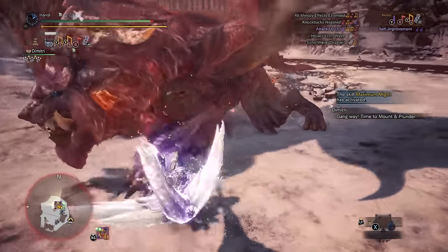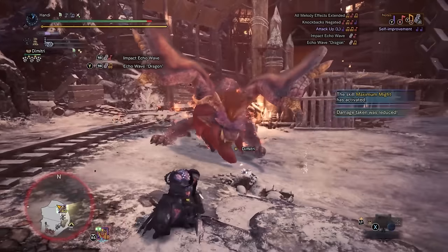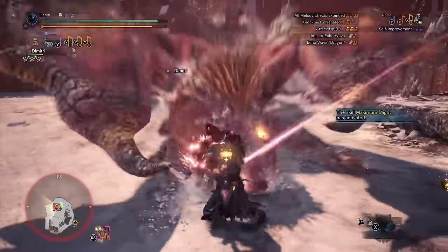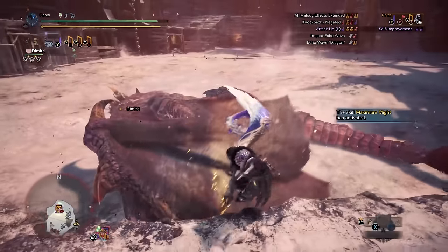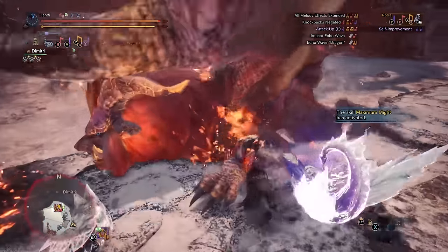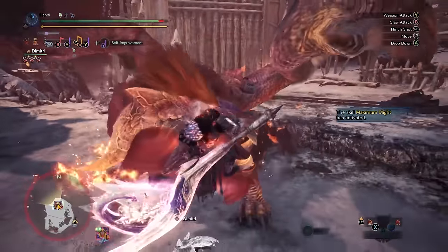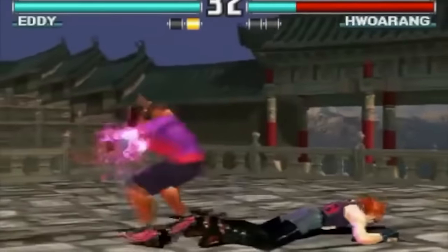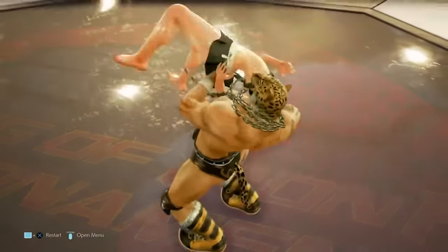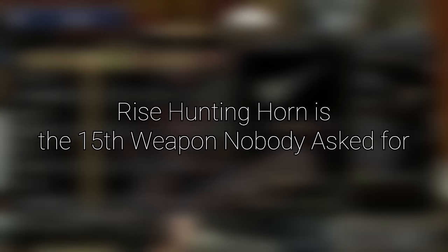I honestly would not have thought hunting horn to be an impact weapon or a weapon that does blunt damage if there wasn't that specific noise letting you know you're doing KO damage, because it doesn't have the impact or the feeling of it. Those weighty, impactful swings in Worldborne required you to play more precisely, to be one step ahead of the monster — like Jotaro Kujo, you knew the monster was going to land right here after you dodged this attack, so you'd have ample time for a super pound, or maybe just a small window so you go for the backswing. It felt rewarding. Unfortunately the motion values didn't reflect this, so many people wrote off the weapon. They took a weapon they could have simply increased motion values on and instead turned it into Eddie Gordo from Tekken.